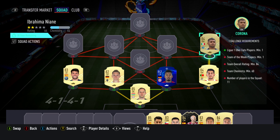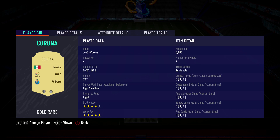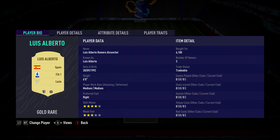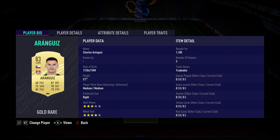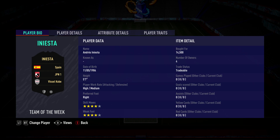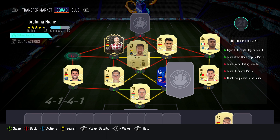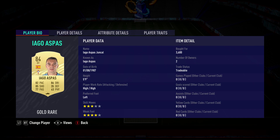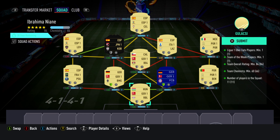The right midfielder is Jesus Corona, bought for 3,000 — plays for FC Porto in the Portuguese. Centre mid on the right is CAM Luis Alberto, bought for 6,100 — plays for Lazio in the Italian first league and is Spanish. CDM is Charles Aran, bought for 1,100 — plays for Leverkusen in the Bundesliga and is from Chile. The centre mid on the left is Andres Iniesta, bought for 14,500 — plays for Vissel Kobe in the Japanese first league and is Spanish. The left midfielder slot is Aito, bought for 850 — plays for Levante in the Spanish first league. And then the last guy is Iago Aspas, bought for 3,600 — plays for Celta in the Spanish first league.